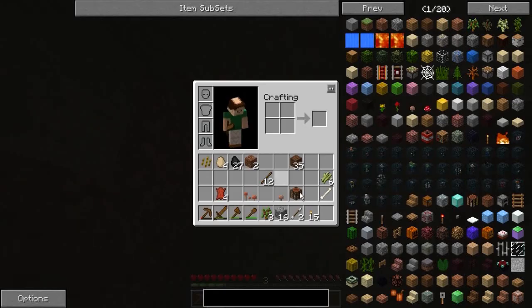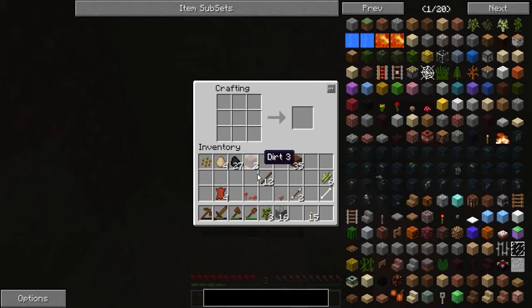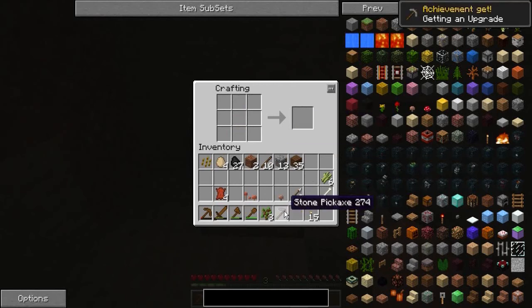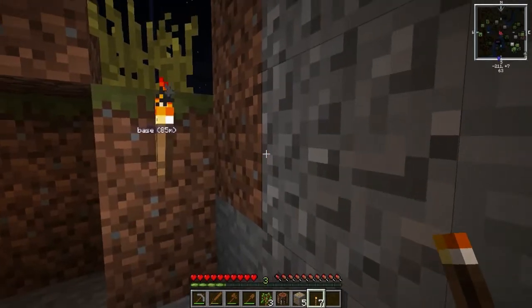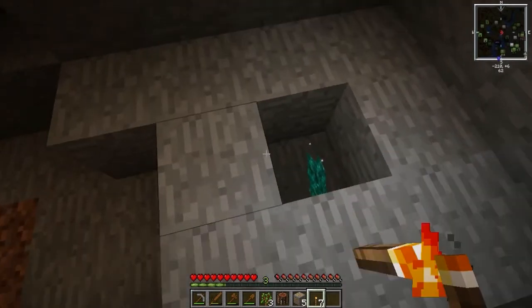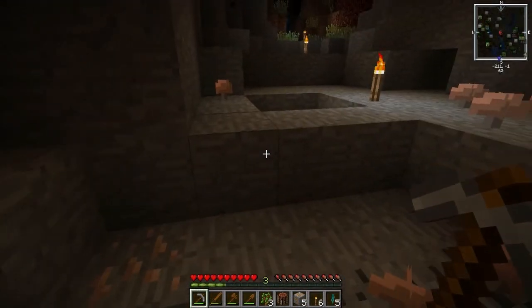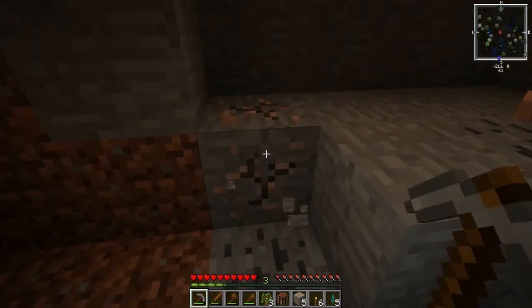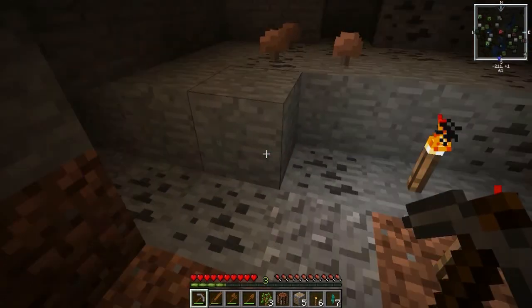I should be able to upgrade now to stone tools — this is a momentous occasion. I still wish I could drag out those items. Out there I can see Mr. Enderman — let's try not to look at him, I've got no way of defending myself against him yet. Another momentous event: just found iron. I think I spotted one block of iron in a previous shot as well.